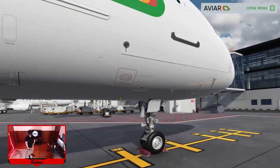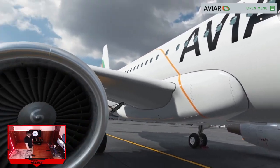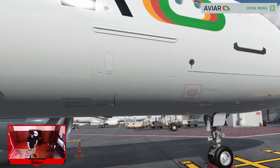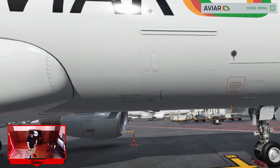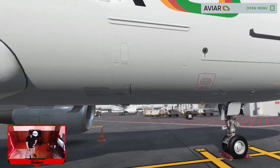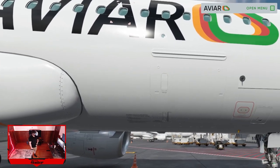Welcome to A320 cargo doors operations training. During this training we will perform normal opening and closing operations of the forward cargo compartment door. The operations with the aft cargo door are completely the same. To open the door, push the spring-loaded flap inwards and pull the door handle outwards and up to the fully unlocked position. Be careful — due to internal leakage in the doorway, the door may open towards its vertical position.